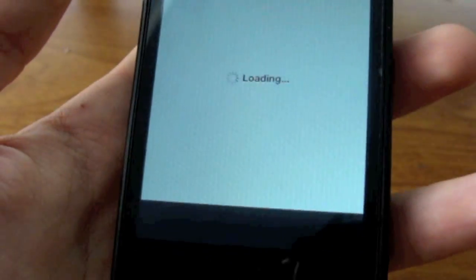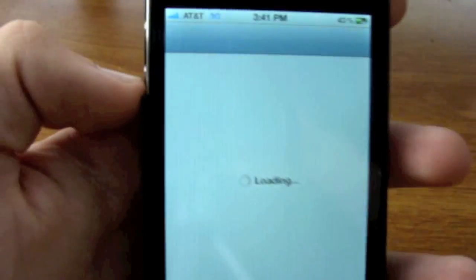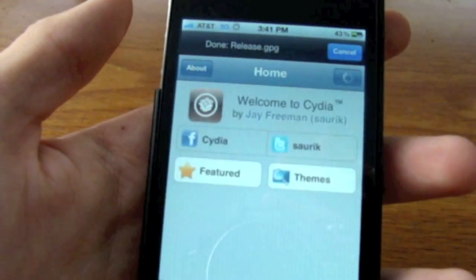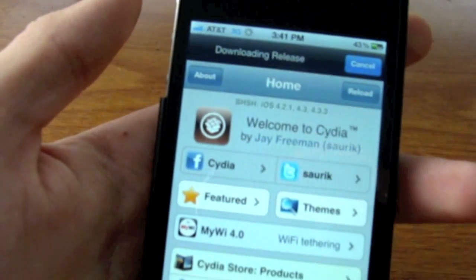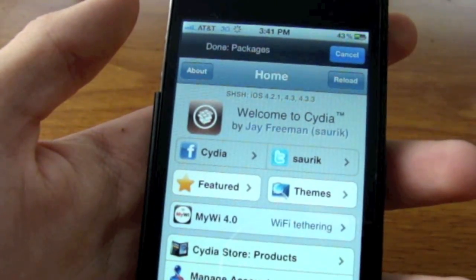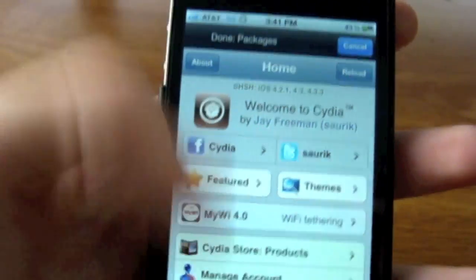Yesterday I also jailbroke it with redsn0w, so there you can see I have Cydia installed. Cydia is working fine but you can't download too many apps because a lot of them aren't supported for 5.0 yet.